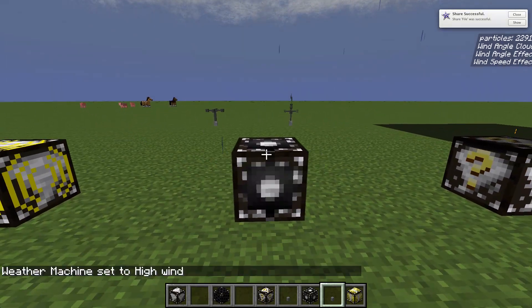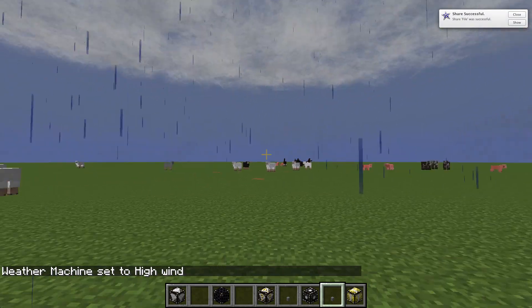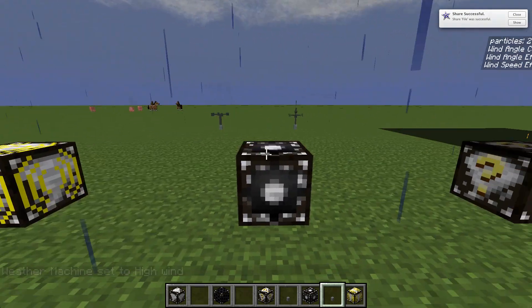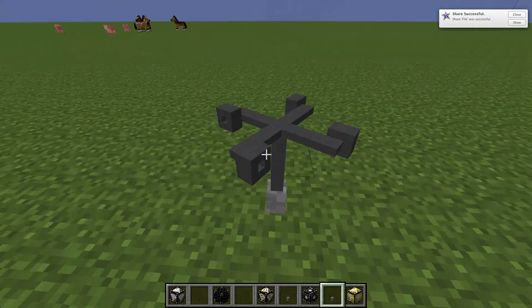We're going to start with high wind, which produces these kind of gusty-looking sheets of black. And you can see that thing is going crazy.